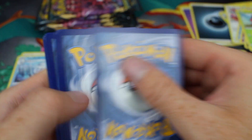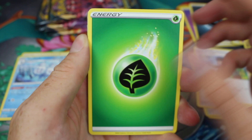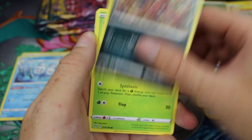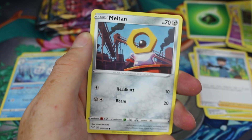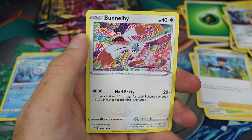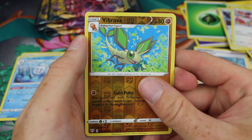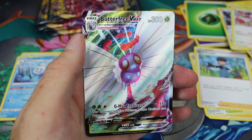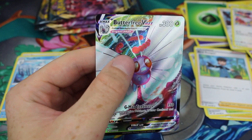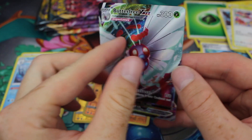On to the third pack. We've got Grass Energy, Steenie, Dedenne, Vibrava, Nickit, Bonesweet, Snubble, Melton — Melton in the industrial works — Bunnelby, that's some crazy artwork. Vibrava Reverse, and the first Ultra Rare — yes! That's one card I really, really wanted to pull. A Butterfree VMAX is my first Ultra Rare pulled from Darkness Ablaze. I'm hoping I can pull a spare of this because I would love to get Butterfree graded.